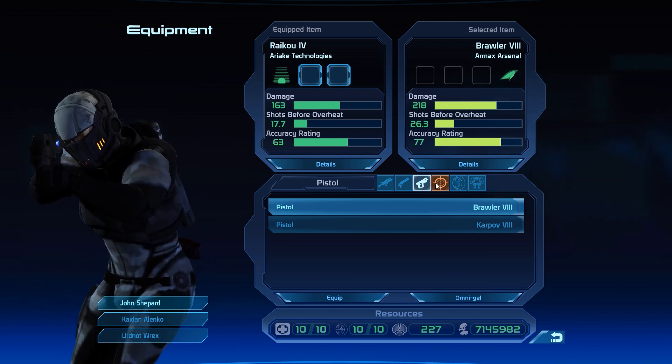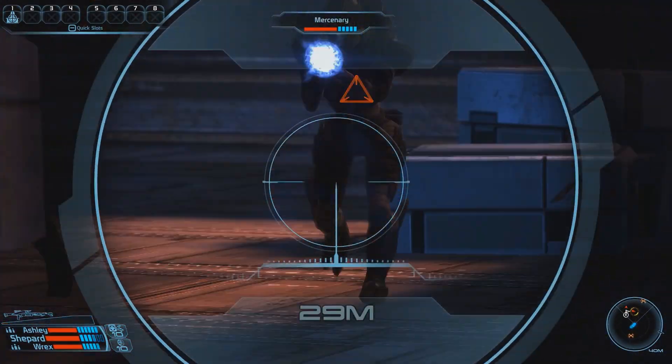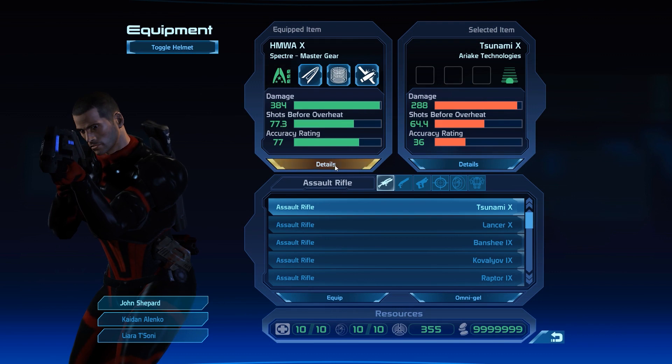Every type of weapon has unique advantages and disadvantages that make it suitable for specific situations. Still, despite the huge arsenal to choose from, there is one particular set of weapons in the game that stands out and is far and away better than everything else: the Spectre Gear.